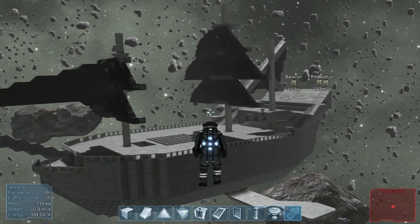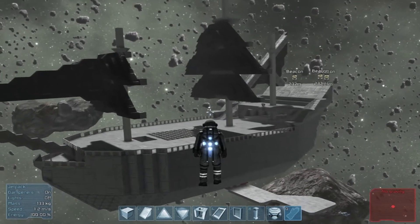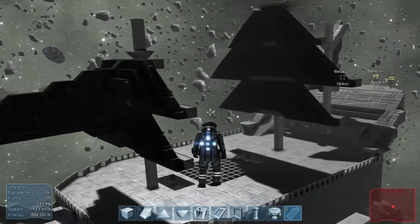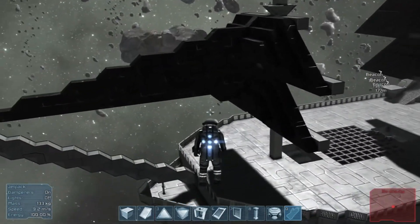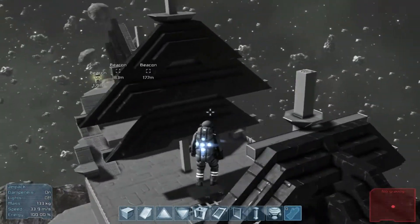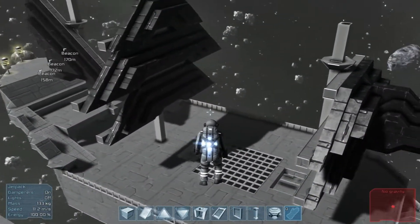What's up everybody, SparowoodaGun here from Sleepless Nights with another episode on Space Engineers, back on the Black Pearl project. When we left off, we had figured out and fixed the sails for the most part. I think they're as good as they're going to get - probably could be better, but you know.